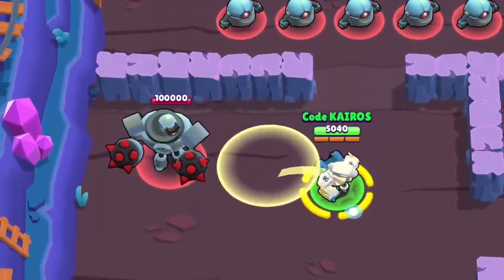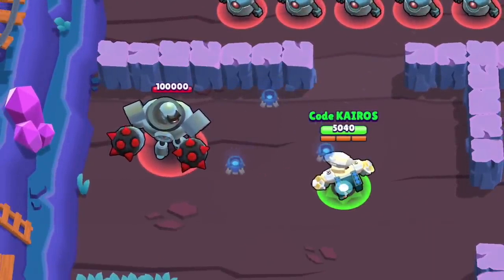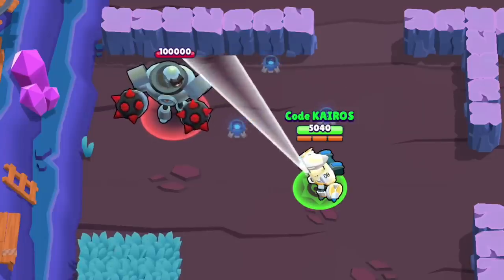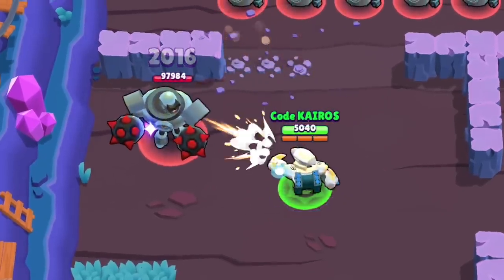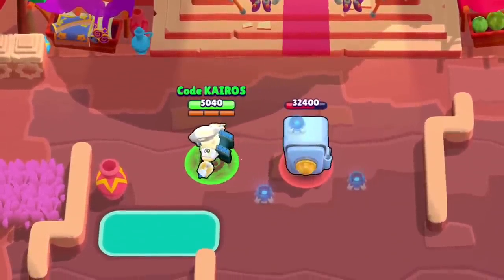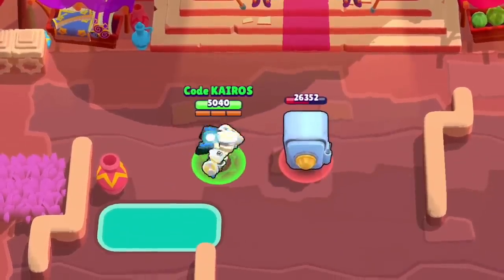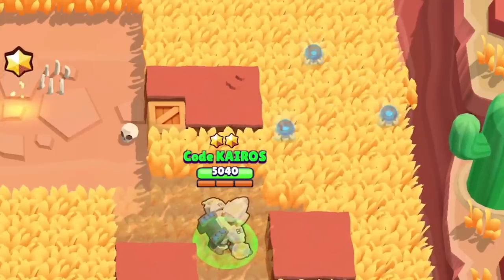Something else that's cool about this is that the mines have a minimum activation range that is actually shorter than their explosion range. So Bo can hit enemies even when they think they are safe because they're outside of the activation range. This also allows Bo to use his super against Ike or Heist safes without enemies having to walk over the mines. He can also choose to blow up certain walls or grass to give his team an advantage when using this ability.